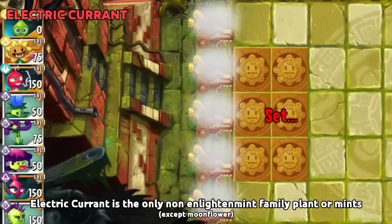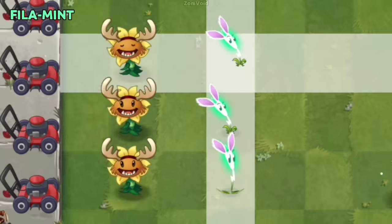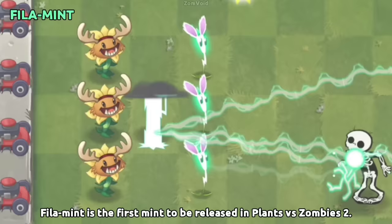Electric current is the only non-Enlightenment family plant or mint that is fully charged at the very start of the level. Filament is the first mint to be released in Plants vs Zombies 2.